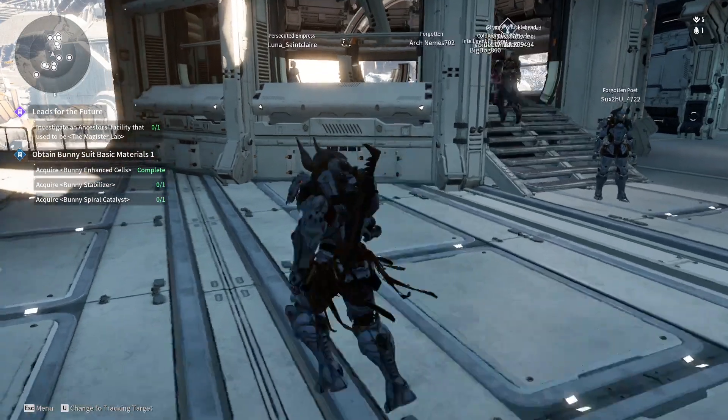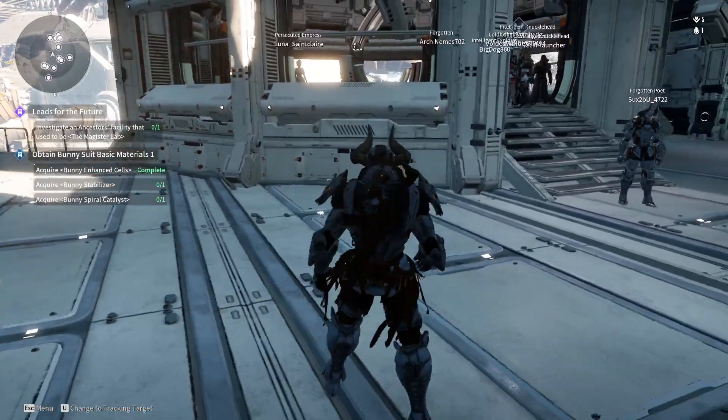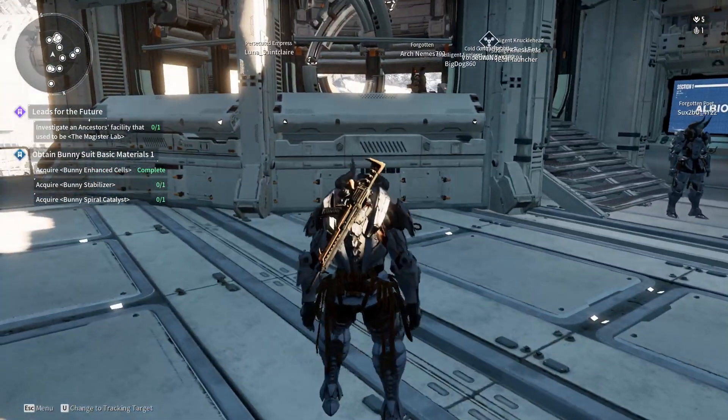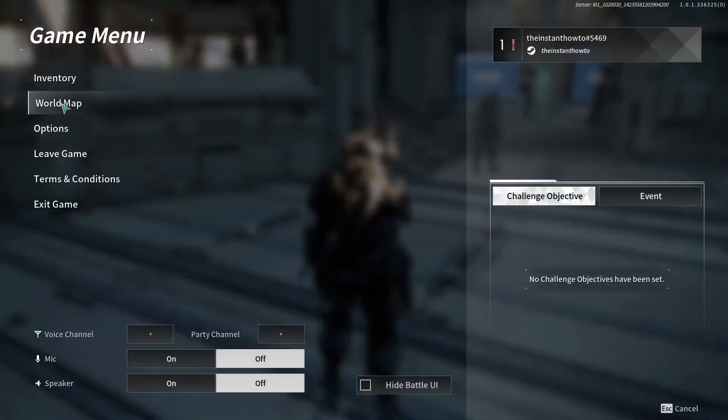In this video I'm going to show you how to craft the Last Dagger in The First Descendant. First, once you're inside the game, press G on your keyboard to open up the world map, or simply press the Escape key and then click on World Map.